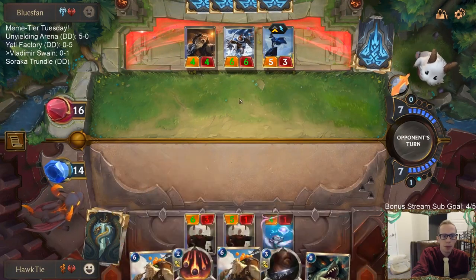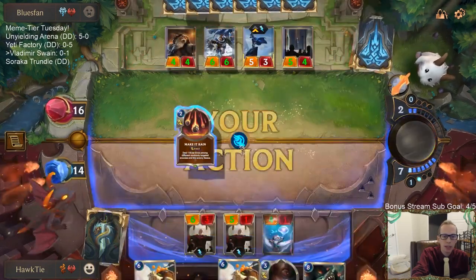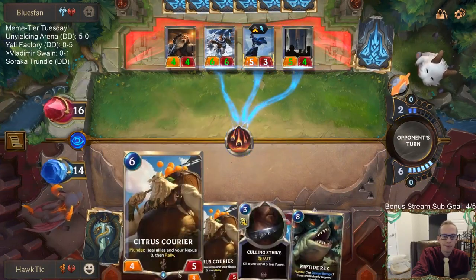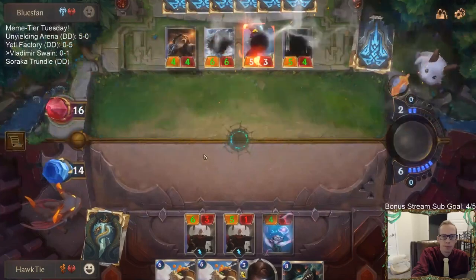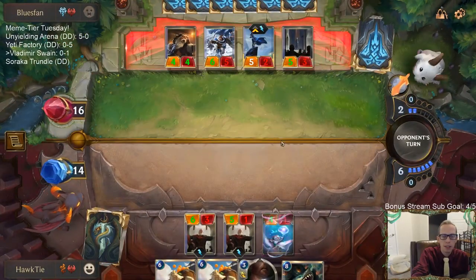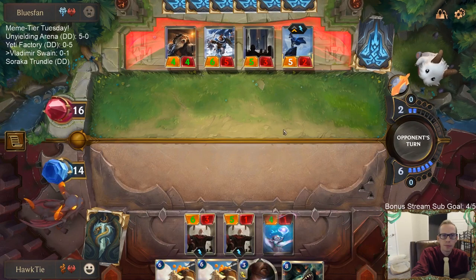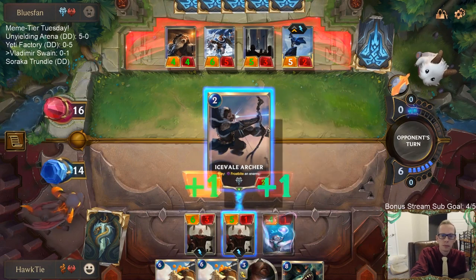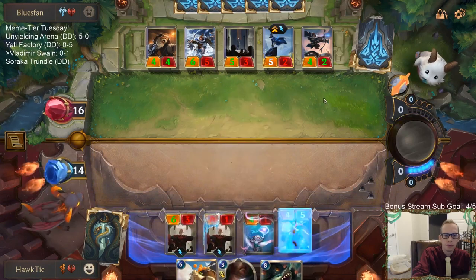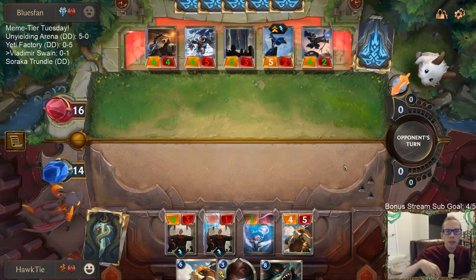My plan was to get their unit to one health, then cast Make It Rain and then cast Citrus Courier. This doesn't do damage to them though — the Elixir of Iron stopped that plan. We didn't do any damage to them without Make It Rain. That would have been nice — it's not always nice.